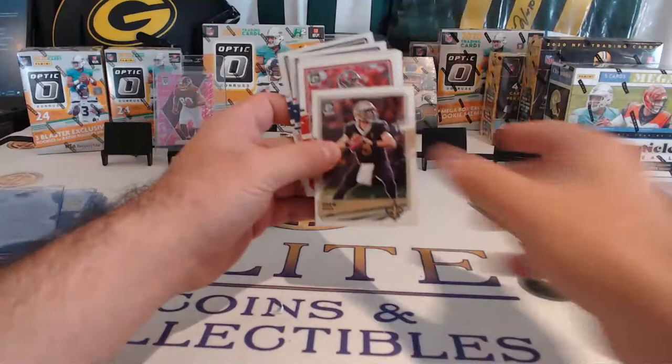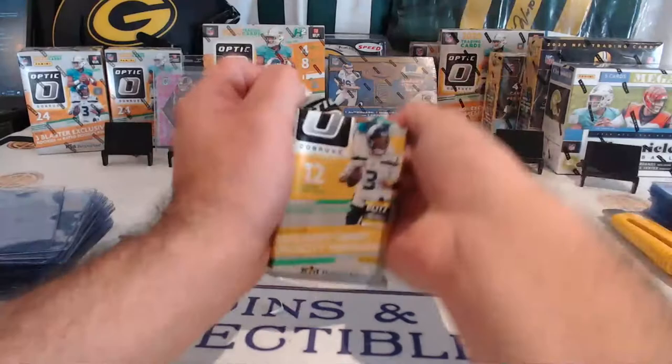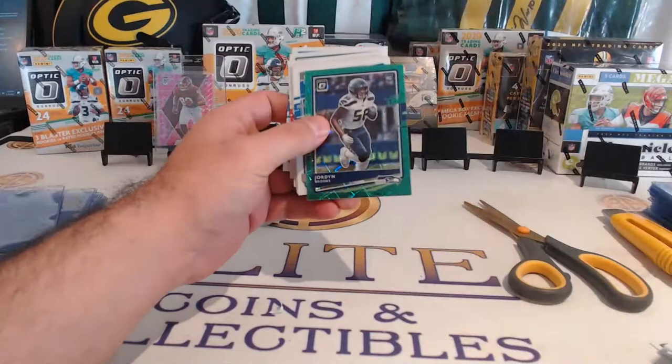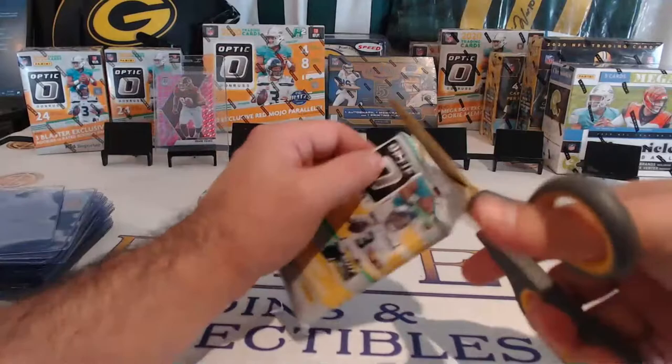Let's get something nice here. Austin, Marquise. Here's the Brees and Brady — twice in three packs. DJ Chark, Matt Ryan, Damon Arnett, McLaurin, Donald, Diggs, Jones, Zeke. Cam Newton, Mixon, Kelsey, Rogers, Derrick Henry, Jordan Brooks for Seattle, Jeff Okuda, Lions, Kittle, Leonard, Kelsey, Gusecki, and a DJ Moore — all base there at the end.